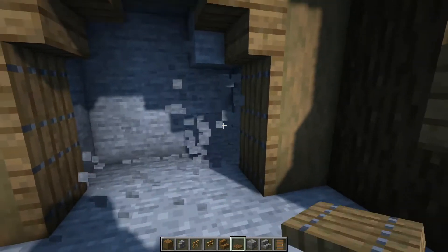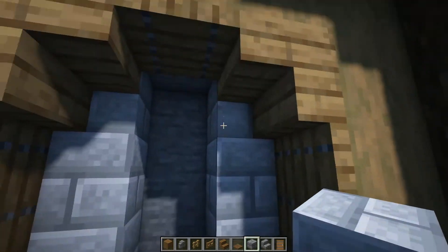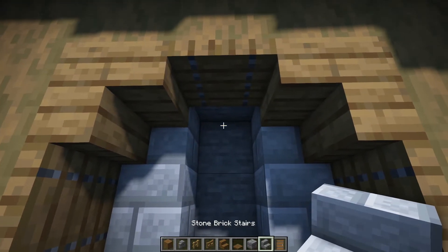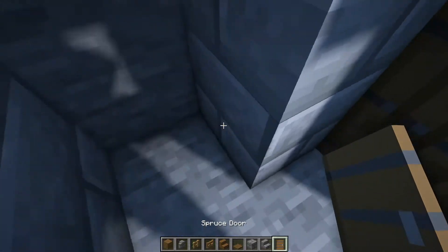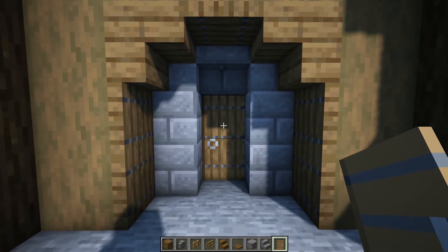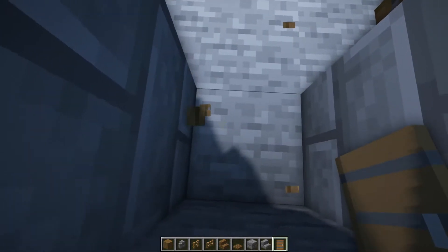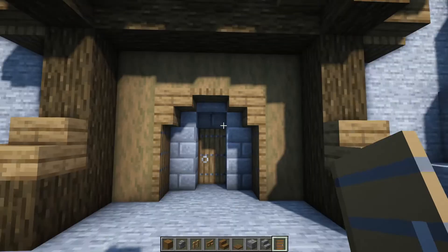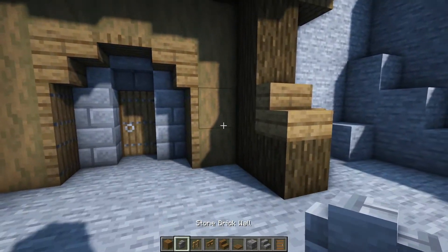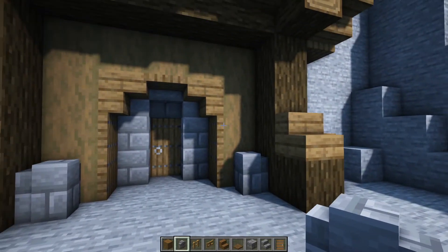We can go ahead and break these nine blocks, and on the outside we're just going to have six stone bricks and then an upside down stone brick stair in the middle, and this is where we can place our doorway. Just do it as I've done there, and you should have it on the back of the block instead of at the front. So it should be looking like this for the moment. What we can then do very lastly is just have two stone brick walls on either corner right there.